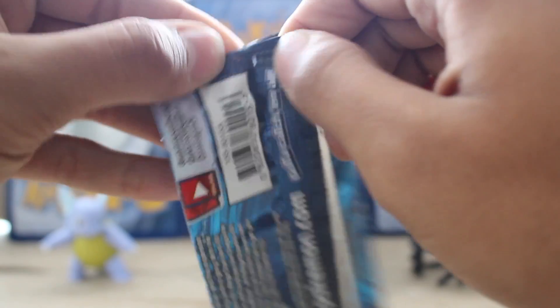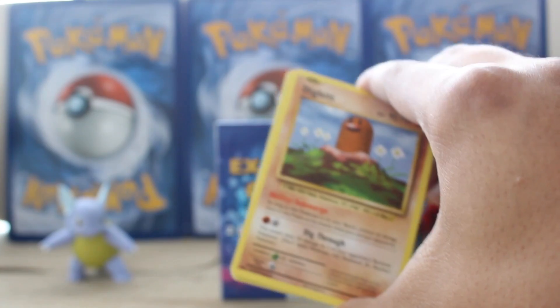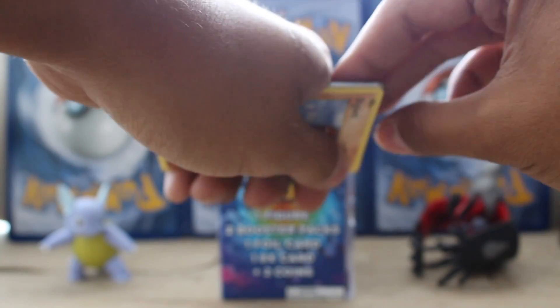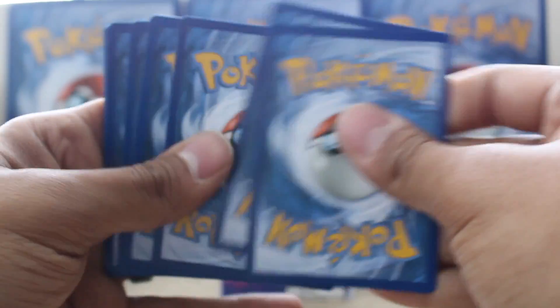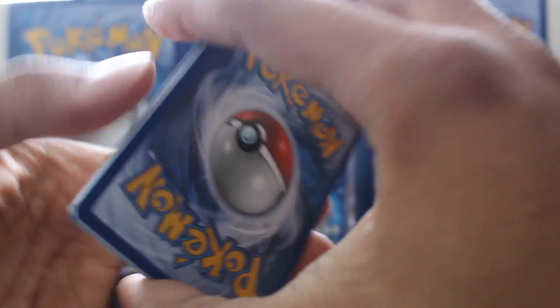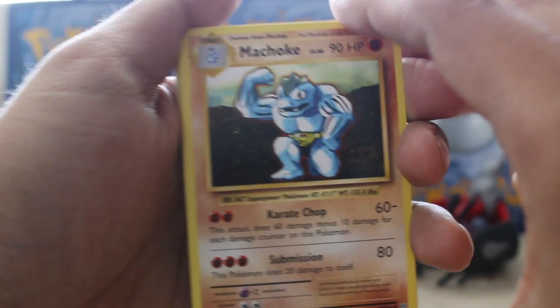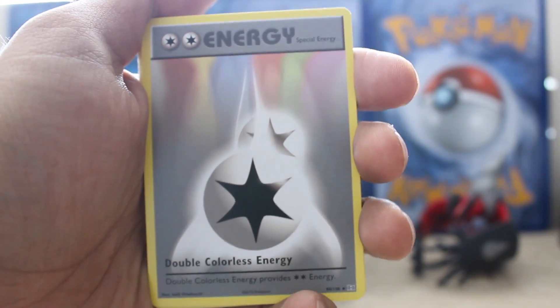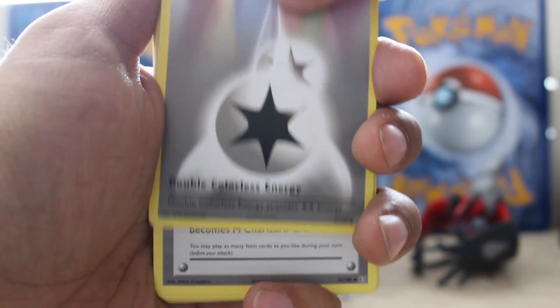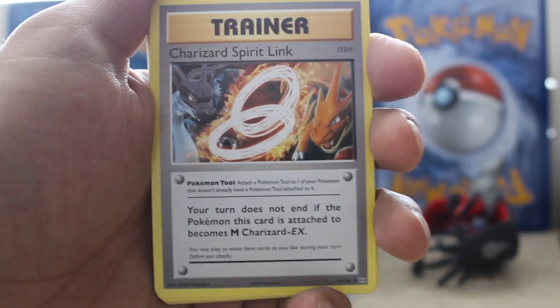Let's get into the second pack here. It's got a little slit in it — not in the cards, just in the pack. We've got a Machoke. Double colorless energy. Beautiful. We have a Charizard Spirit Link — foreshadowing.